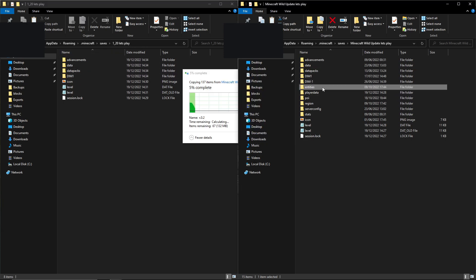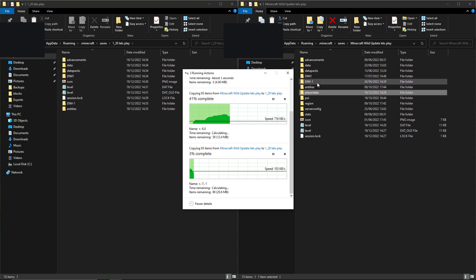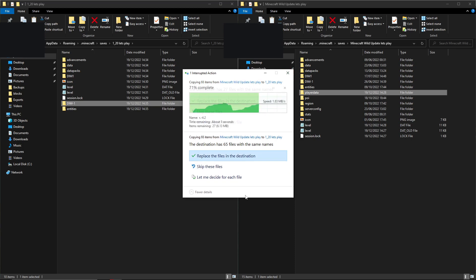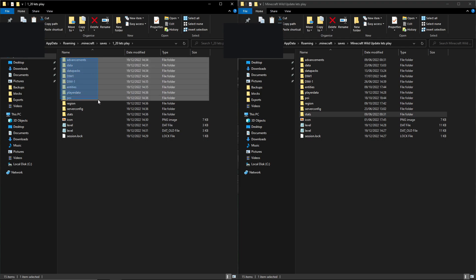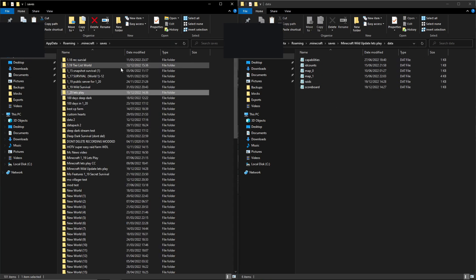So we're now just copying and pasting every single file, because certain things like dim1 and dim-1 are the regions for the overworld, the Nether, and the End. If you don't drag these over they won't actually convert, which you do want. It's saying there are 20 files with the same name — let's just replace them. As you can see I've dragged over all of the files, and if I open these they will have the data exactly the same as the old world.